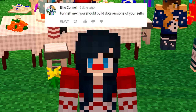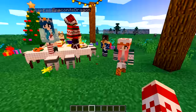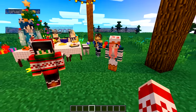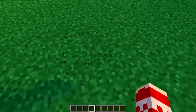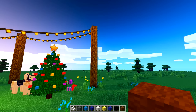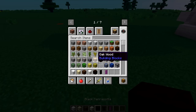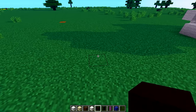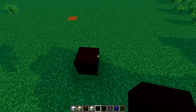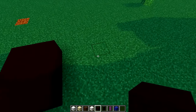The first challenge is from Ellie. They said the next thing you should build is dog versions of yourself. So you look at yourself and then you build yourself as a dog. I will build me as a dog. We have all of our supplies here — I myself will be Funny the Pug. Here we are with all the bricks we need, and we'll grab some blue for the collar later. First let's start off with our tiny little pug feet.